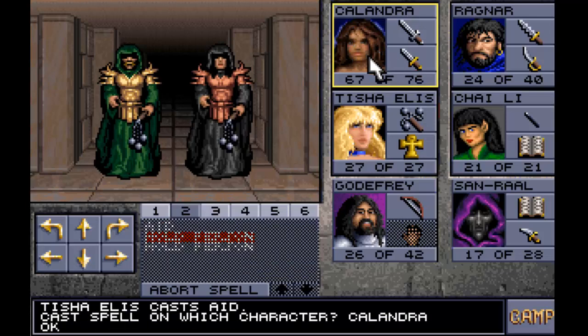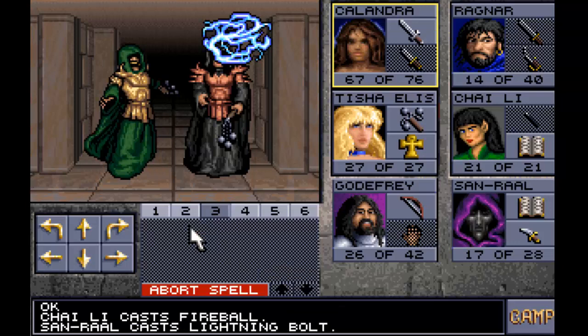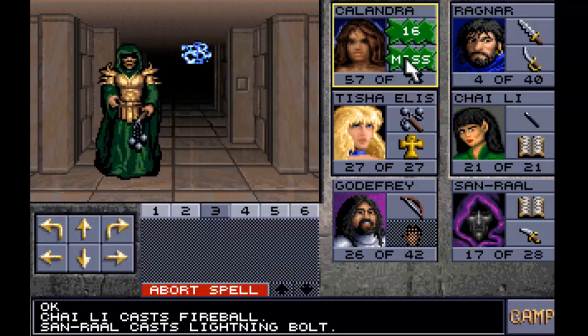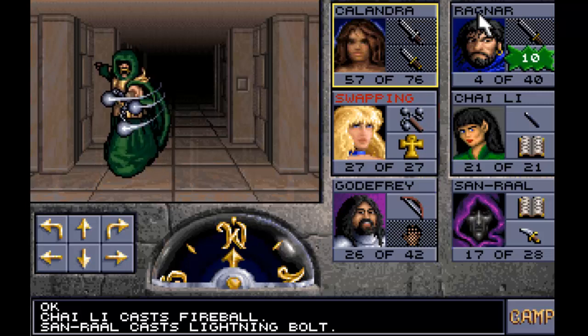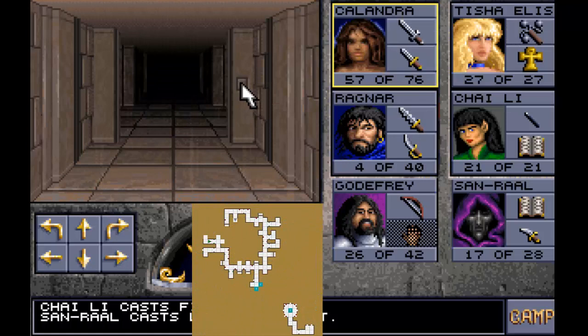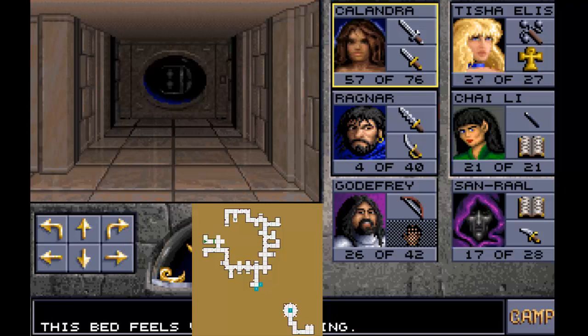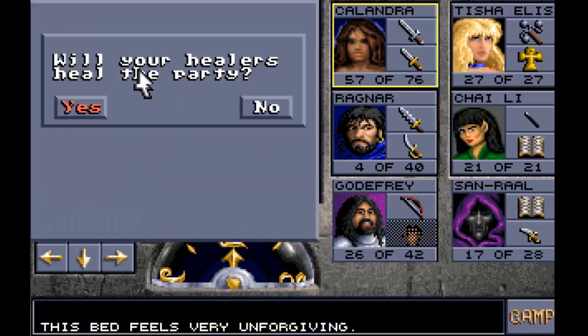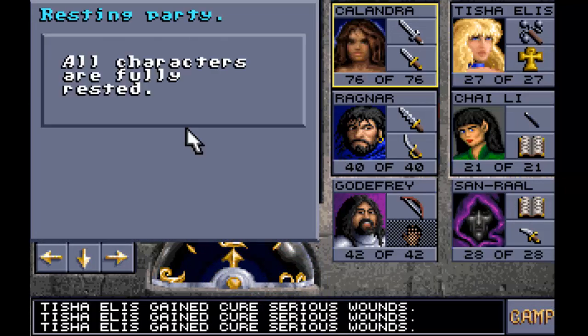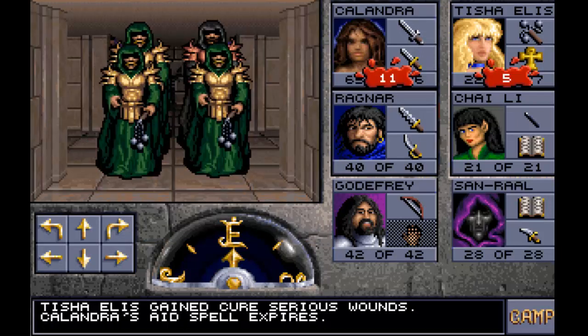Wrong spell - I wanted to cast a hold person spell but I accidentally pressed the wrong button. I don't think there's anything else in here - it's just those two priests. It's a good spot to rest up. The clerics can open doors, as you can see.